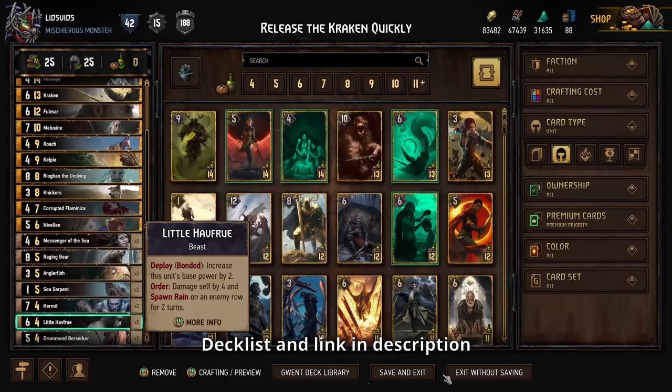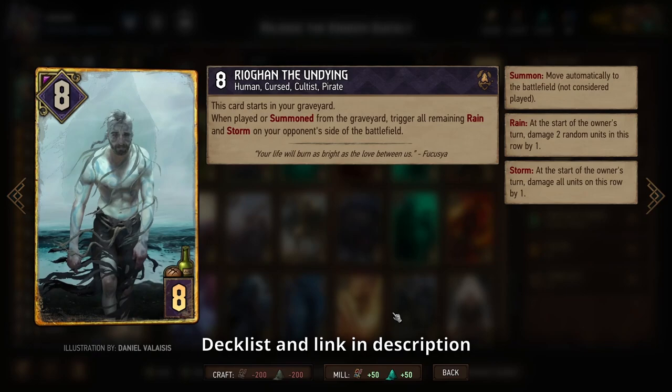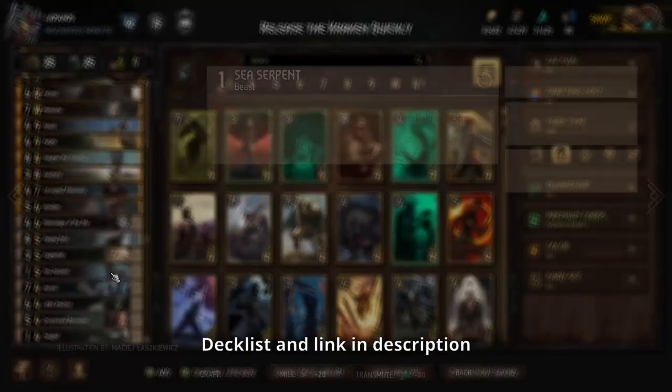Little Hafru is another way to get a little more rain just in case you're lacking some. Ryogon is another option for us to bring out from our graveyard with Fucusea. He will immediately apply all the turns of rain and/or storm as soon as you play him, which means that if you have 10 turns of rain and there's only one turn left in the game, you can still get the full benefit — so that is really useful at the end of the match.